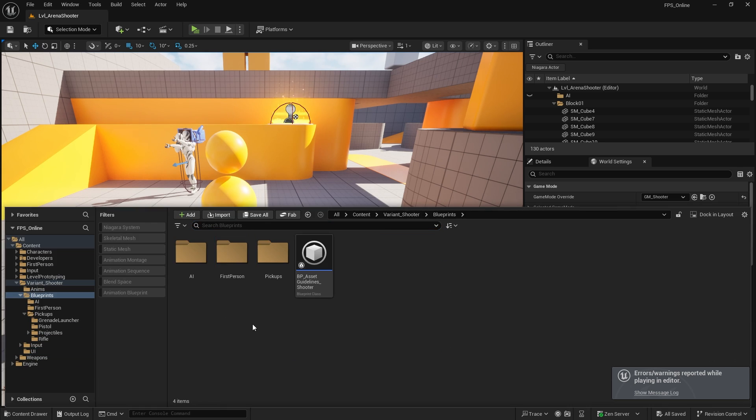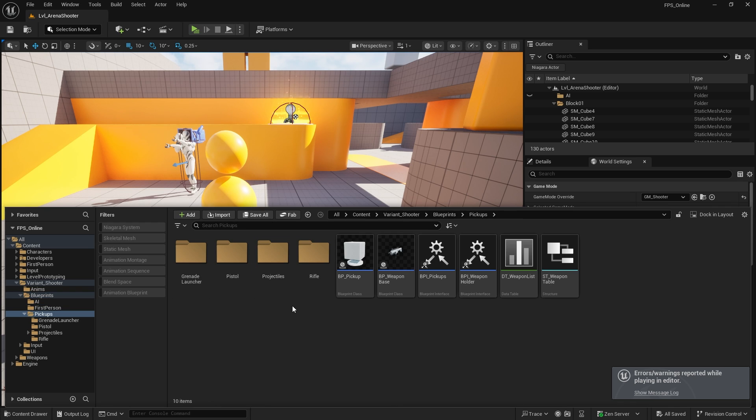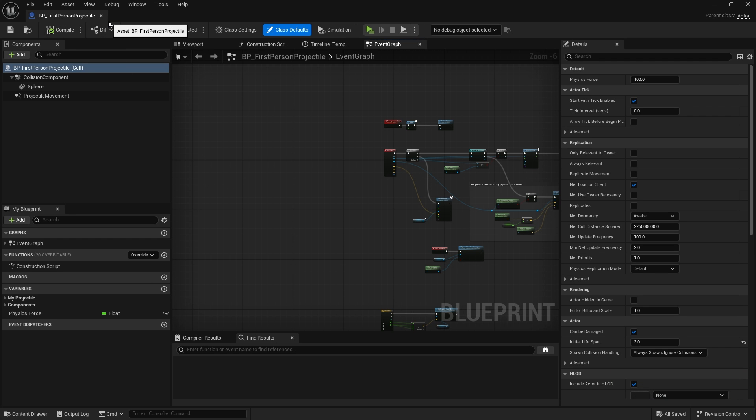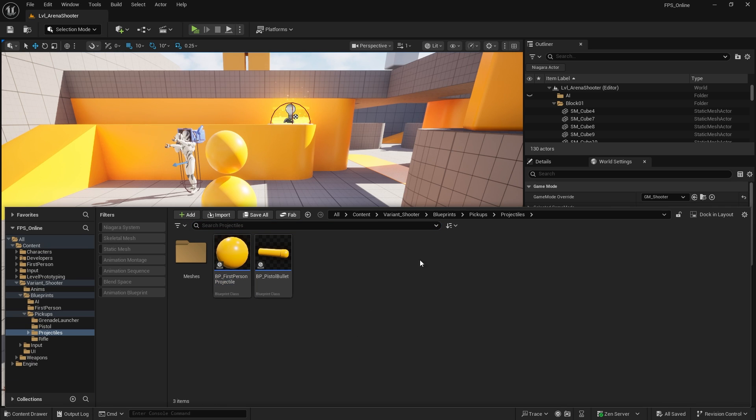Let's go to Pickups, then Projectiles, and open First Person Projectile. The first person projectile needs to be told to be replicated, so I'm going to turn Replicates on. Next we're going to make sure the server is the one calling that fire bullet.